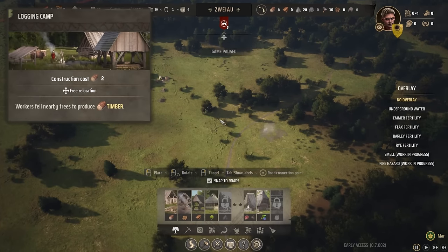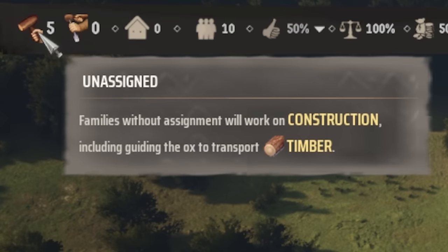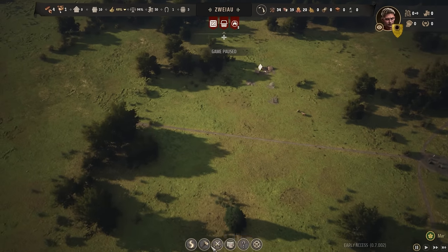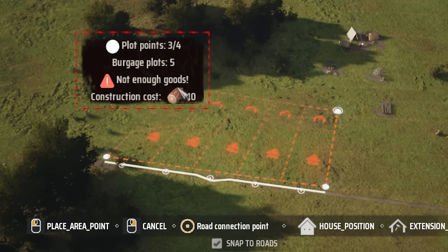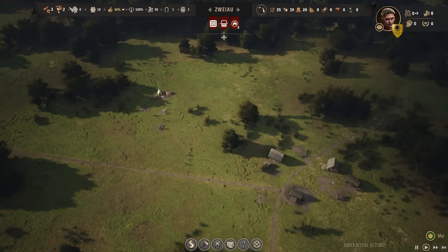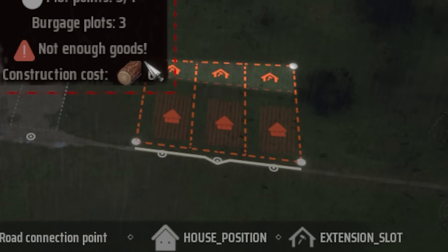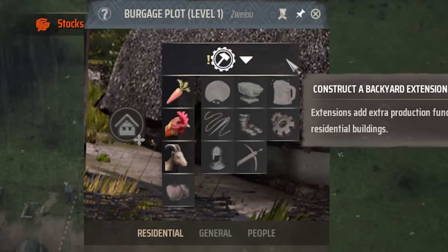Right now we just want to start off with a logging camp, which will give us a little bit of income, and then also a sawmill to refine those logs. On the top left side we have unassigned and assigned families. This game, unlike most others, assigns workers by family. So although we have 10 population, we only have five available families to work. Next we'll begin our suburban planning by building houses — you build little zones for burgage plots. Our approval is going down and we need it above 50% to get immigrants, with rampant poverty being the main cause.